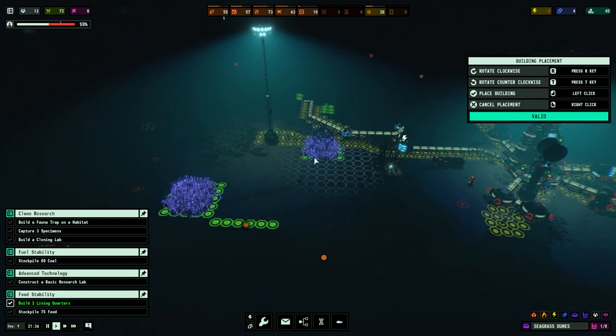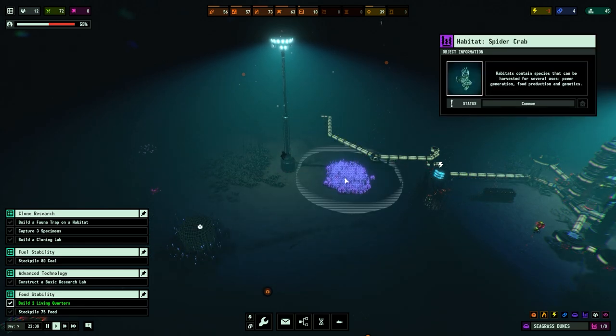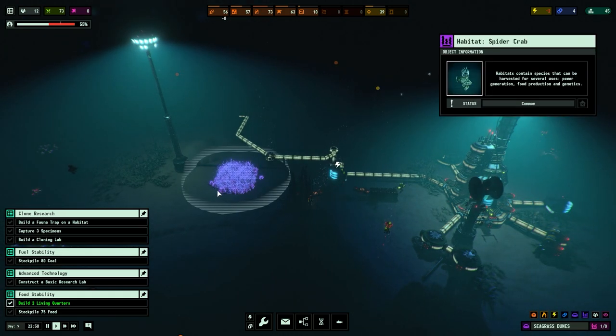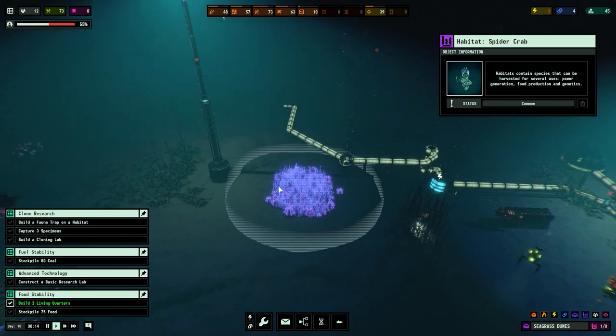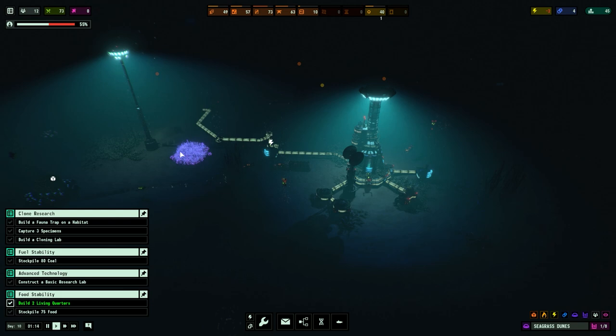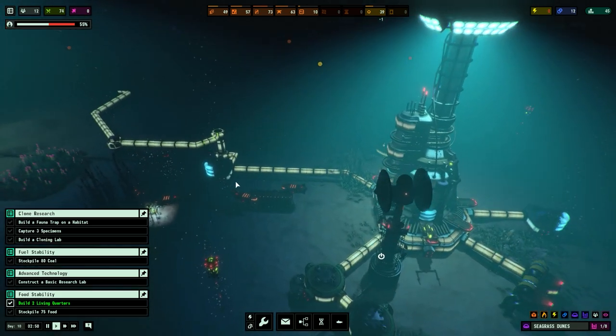The fauna traps don't need to be near anything specific, so I'm going to place it on the far left. The fauna traps - you can also build other things there, for example a protein farm. You can build a fish mine and mine fish. I'm going to turn off the sonar because it is using power that we don't have. Now this thing can turn on. We've got 12 crew and they're all generalists.